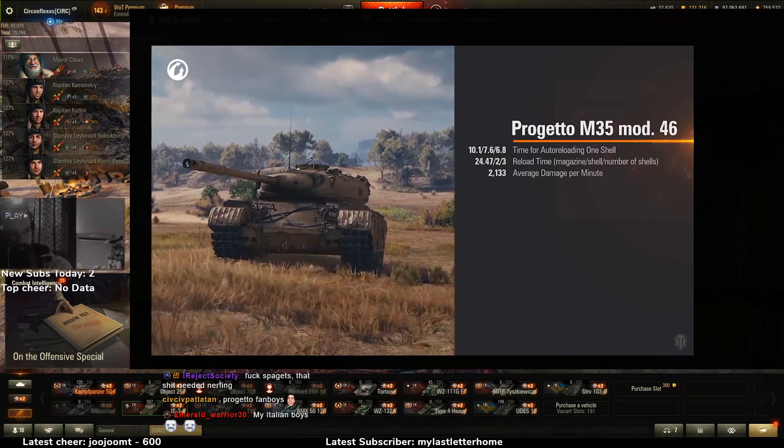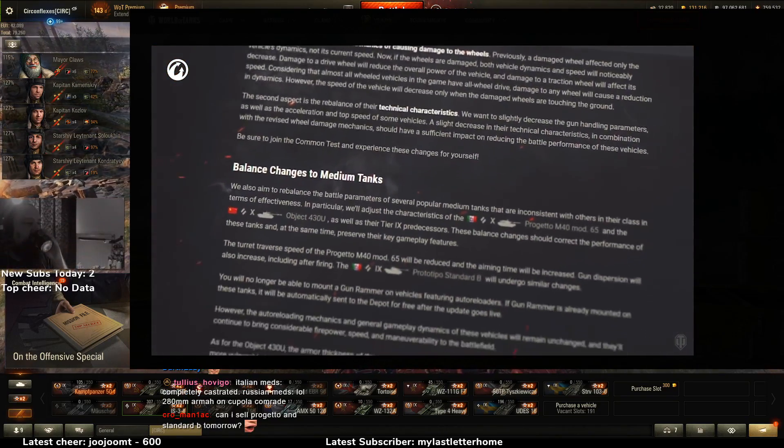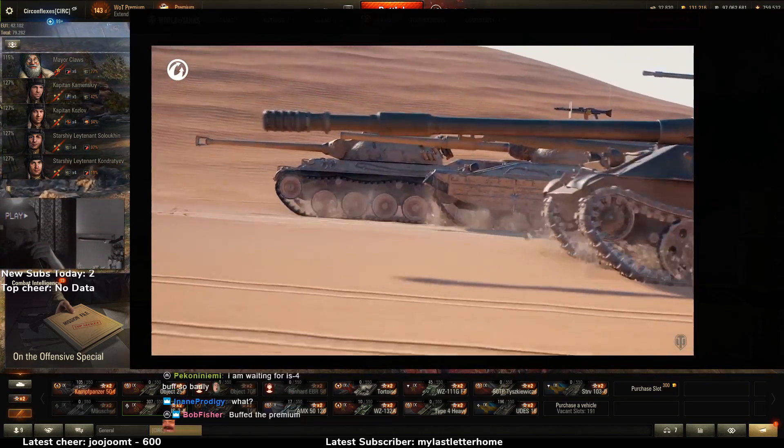With the release of Equipment 2.0 there will be a lot of options for that now-empty slot. You can learn more about all the changes in the article on the portal. The balance changes will slightly clip the wings of all four of these vehicles but their key features will be fully preserved.